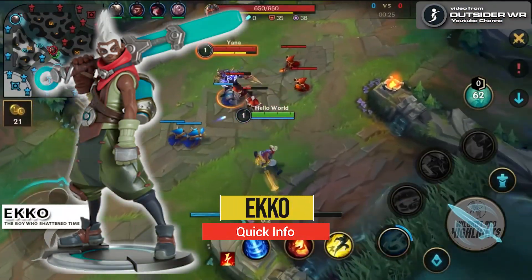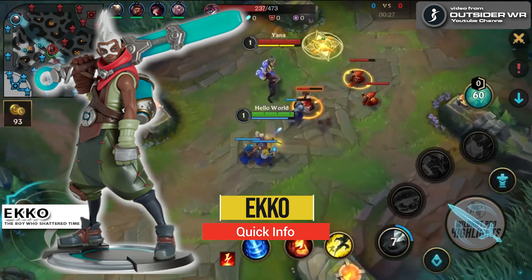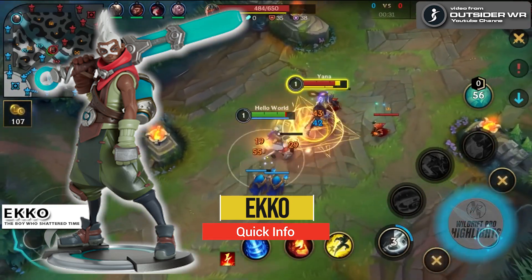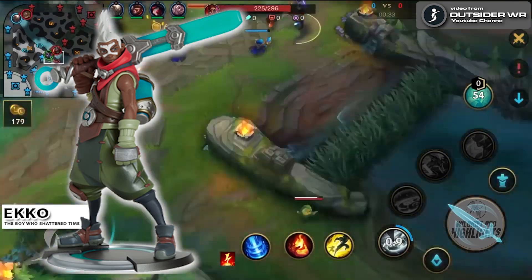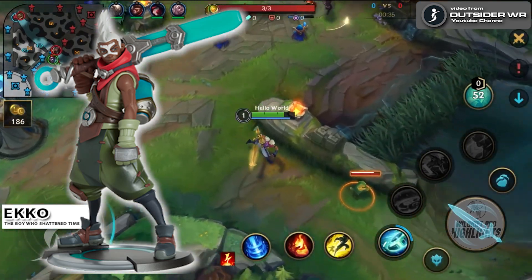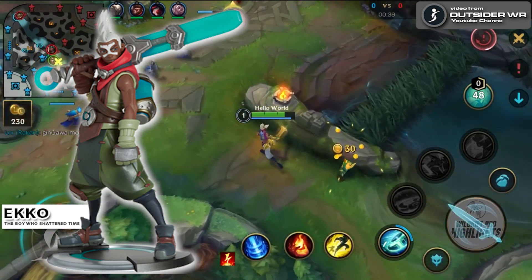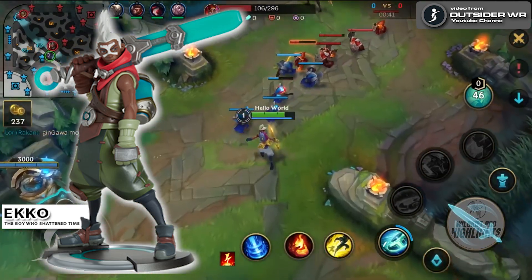Ekko is a mid lane magic damage assassin. He's a very squishy melee champion that can struggle a lot in the early game, especially versus ranged champions when trying to walk up to last hit minions. Once Ekko reaches level 5 and you have access to Chrono Break, you can look to dash in and engage, knowing that you can use his ultimate to heal up and go back to safety.